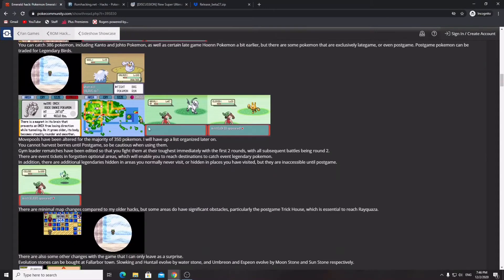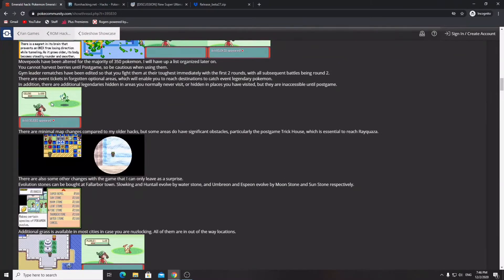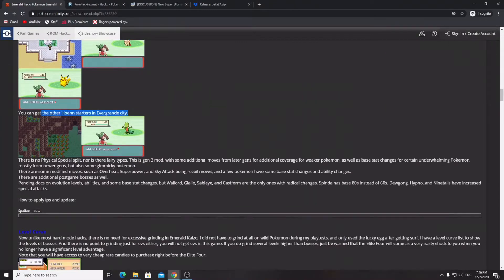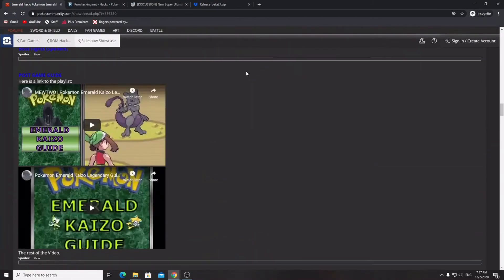I won't go over every single thing here, but I'll quickly cover a few highlights. You have Celebi at level 100 somewhere in the game. Evolution stones can be bought; Slowking and Huntail evolve by Water Stone. There are also quality of life improvements — you can get all the other Hoenn starters in Evergrande City, and once you're in the Elite Four you can buy Rare Candies for one dollar.